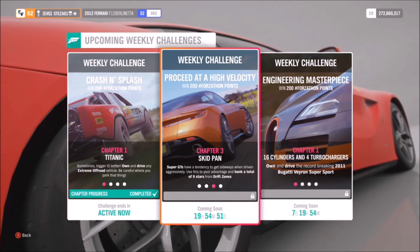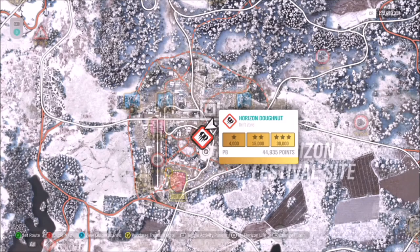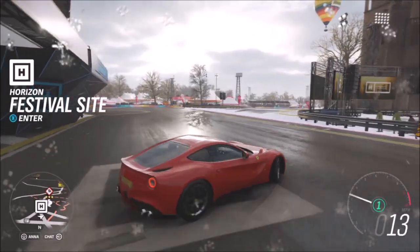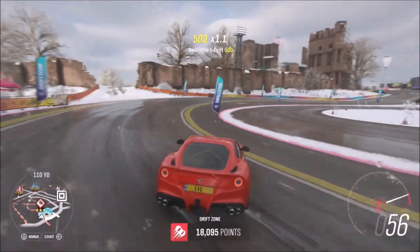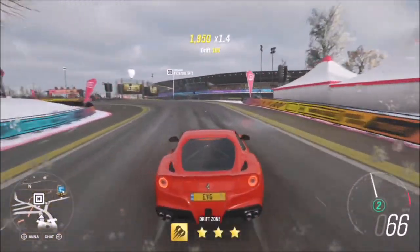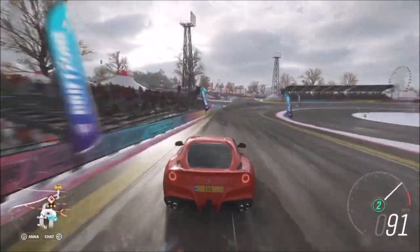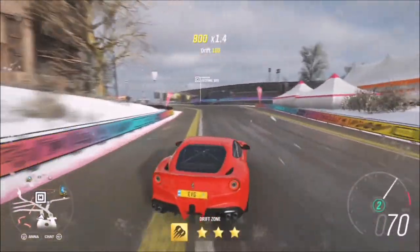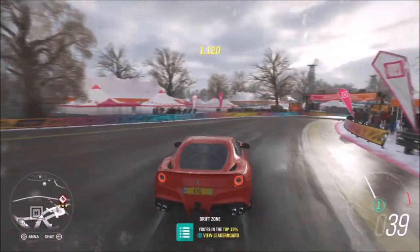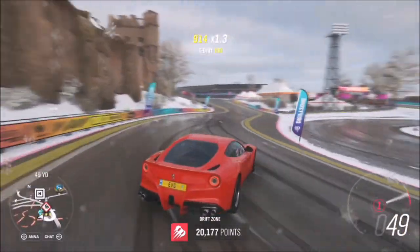The next challenge wants you to earn a total of nine stars from drift zones in your GT car. Look no further than the Horizon Donut drift zone. Three stars requires only 30,000 points, but it doesn't matter if you don't get three stars every run — you can just bank as many as needed until you reach nine. You could get a couple of runs of two stars or even one star. As soon as you finish the donut you just go around again in a big circle, so it's really easy to repeat.